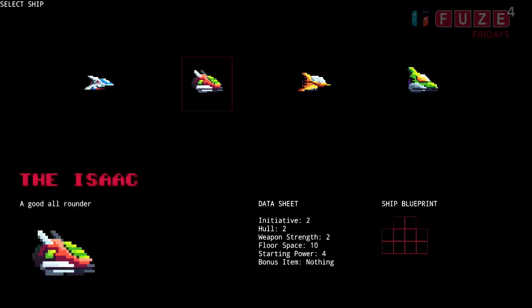The Isaac — I'm not really sure exactly what I'm going to do with this ship, but for the time being it's a good all-rounder with middling stats. It doesn't start with a bonus item, but does start with slightly better base stats than the other ships. That would be quite interesting, and again all this will probably be tweaked depending on how the gameplay actually plays once I get into testing.